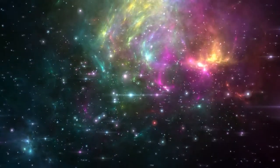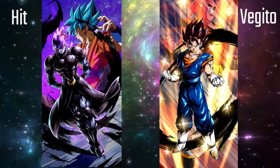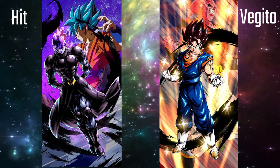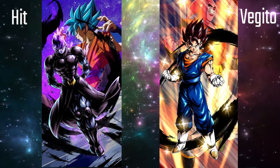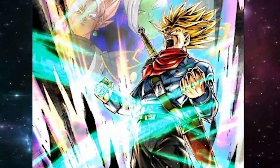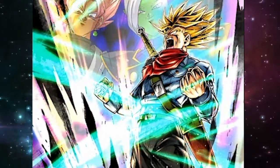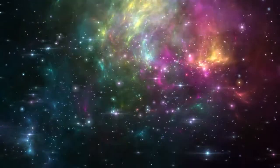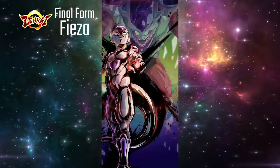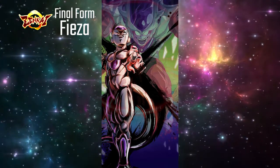Before we reach our number 1 spot, we have to talk about some Honorable Mentions. Both Hit and Transforming Yellow Vegito have been replaced on their respective teams. However, they can still be brought in as alternative units and just barely miss the number 10 spot. Our number 10, Rage Trunks, beats them out as he is an alternative unit for 3 different teams, while Hit and Vegito only work on 1 or 2 teams that are less relevant in the meta. Also, Zenkai 7 Final Form Frieza was just released a couple of days ago and hasn't had a chance to prove himself — otherwise, he would definitely be making his way onto this list.